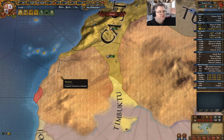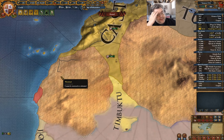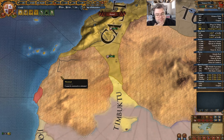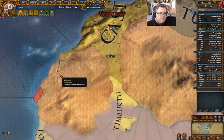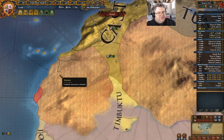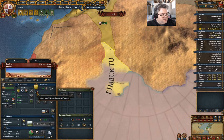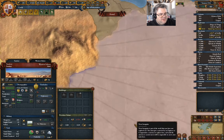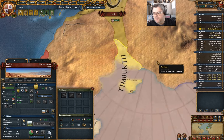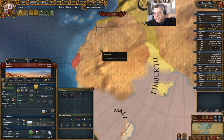Hey everyone, welcome back to Europa Universalis 4. This is my Castile game. Just for clarity, this is on the 1.33 version because I started the game then and it's still ongoing. I got things arranged last time around so that I can attack Timbuktu. They're allied with Mali and some other African nations which I can't actually see. That could be problematic, but I don't think there's going to be any particular risk. So that's my plan for this episode.